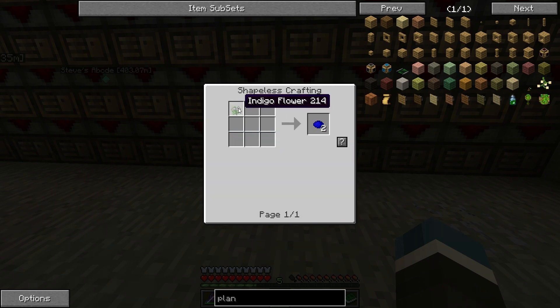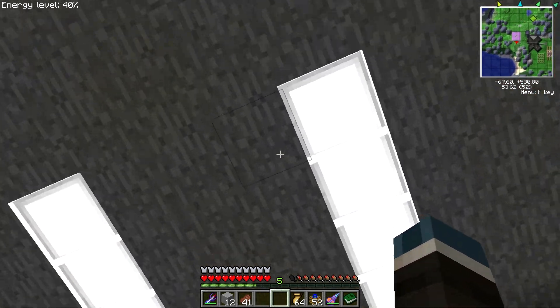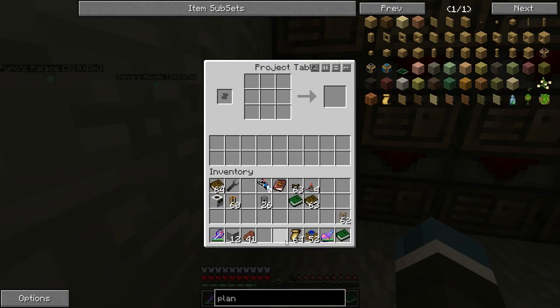Let me show you the recipe. Just some indigo dye — what you get from the indigo flowers you see lying around all the time. I'm not 100% sure how to use this, but I think you just put the plan paper there.